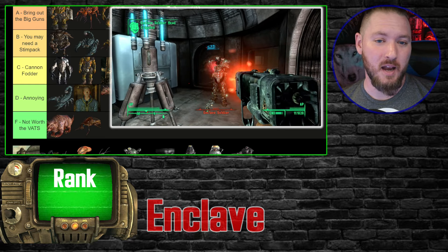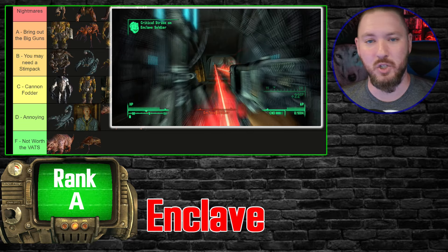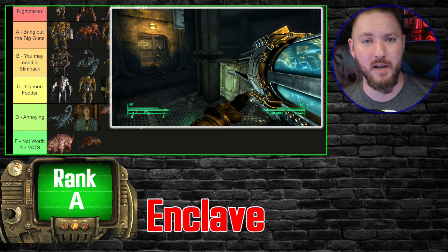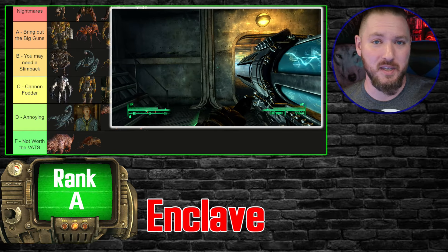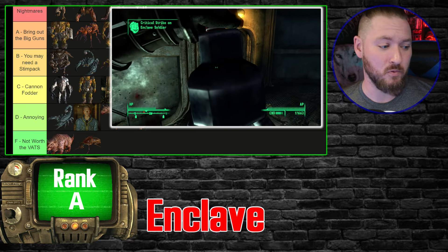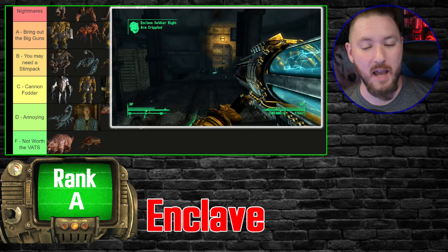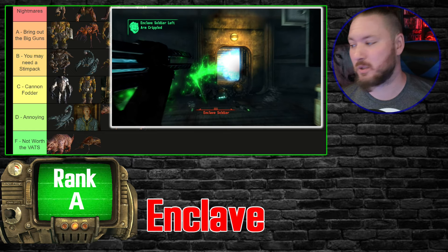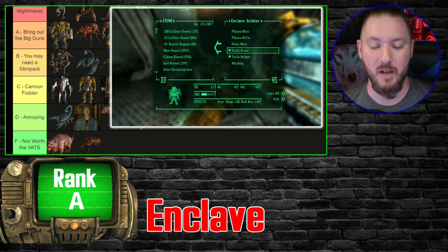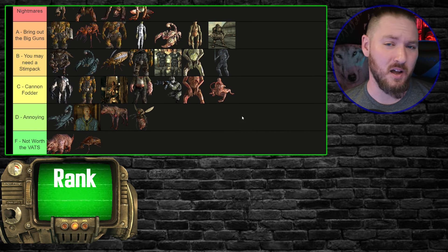The final human enemy is the Enclave. The majority you'll deal with are in some form of power armor — Hellfire units with incinerators, standard ones, Tesla variants with energy weapons. These are well-trained, well-equipped humans in the strongest armor in the game. You're going to have to use your big-boy stuff against them. They're the strongest human enemy you'll deal with — A tier.